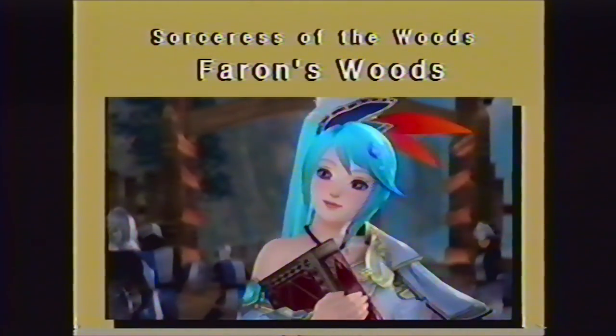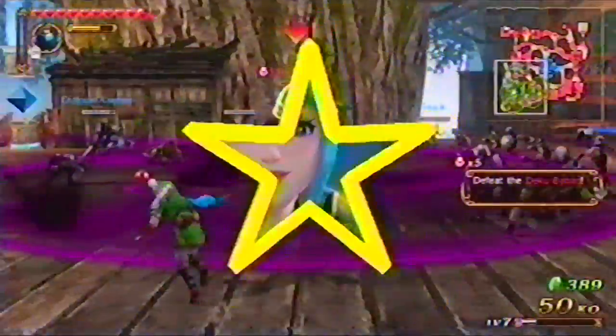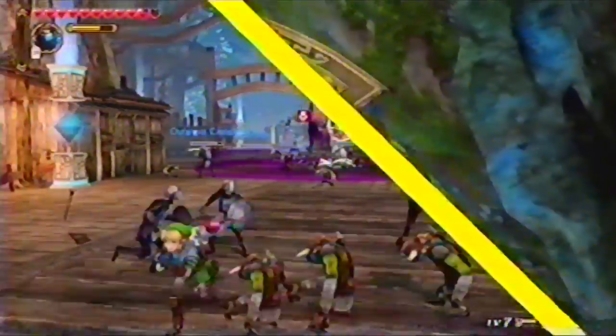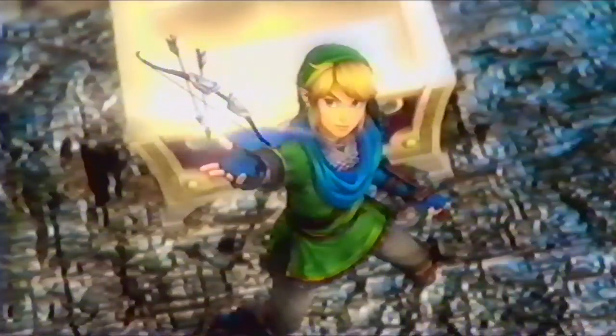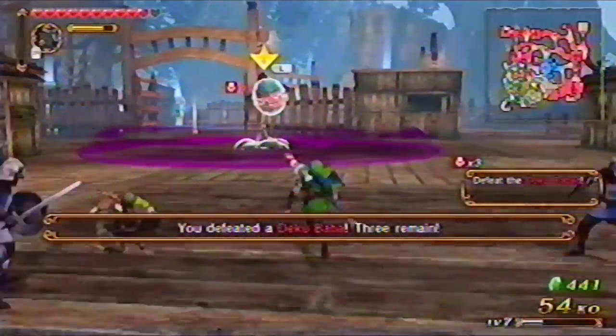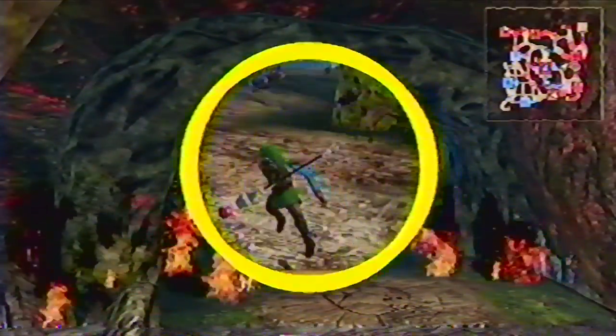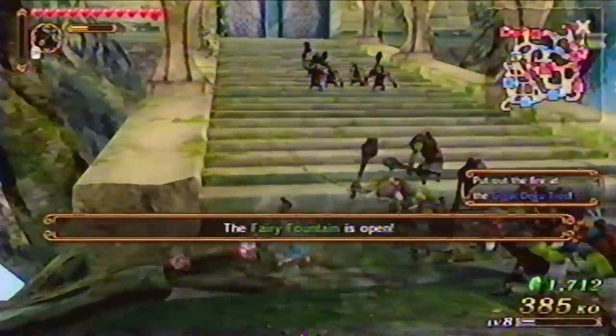You'll meet Lana here in Farron Woods. Piranha plants spew a deadly poison, blocking your advance. Head to the southwest corner of the battlefield to find the bow and arrow. With this tool, you can weather the unwanted weeds with a well-placed shot of an arrow. After Wizzro sets fire to the big tree, search for the Fairy's Fountain. You'll find her in the northeast.